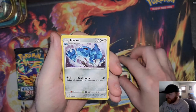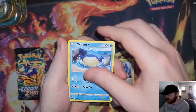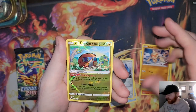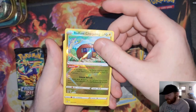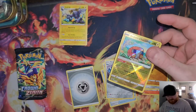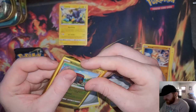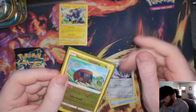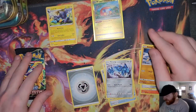First pack: Tracking Shoes, Energy Switch, Metang, Larvesta, Shinks, Wailmer, Galarian Meowth, Ball Guy — and starting with a Radiant Charizard! I think that's a new one for me, and a Luxray. Because it's a new one, we're going to slip it into a sleeve. There's actually something on this sleeve on the front of it, but it's fine. Radiant Charizard and a Luxray in our first pack.